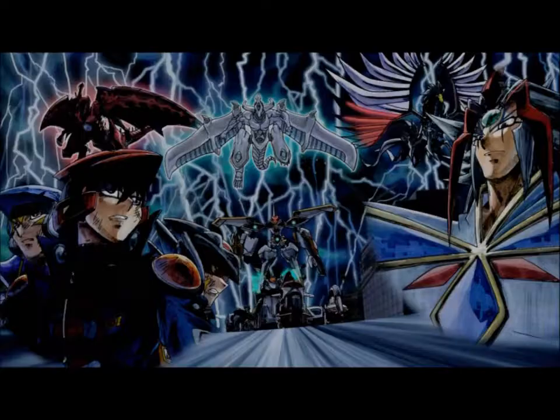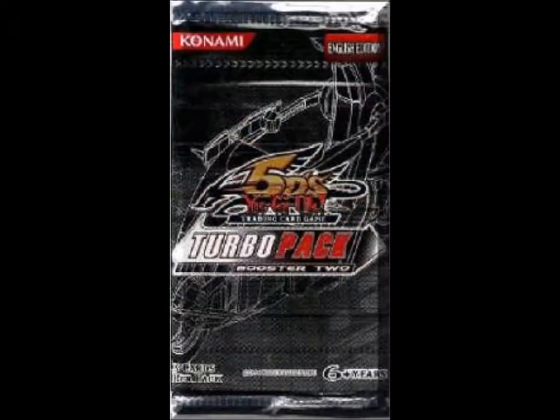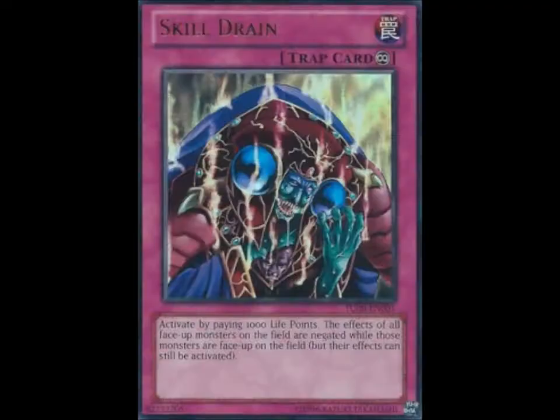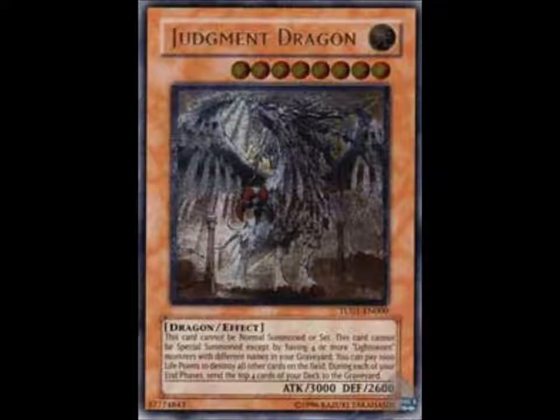And of course, most recently since 5Ds came, the turbo pack was introduced in 2009, which brought a few changes. Most notably, the ultra rare in each set was a reprint instead of a new card, and each set now had an ultimate rare that you could get — like Judgment Dragon from the first turbo pack.